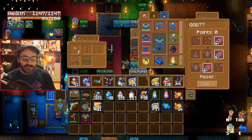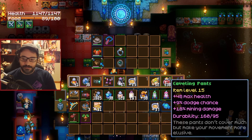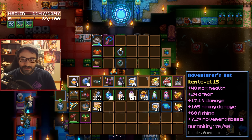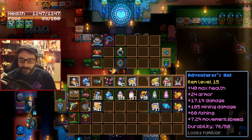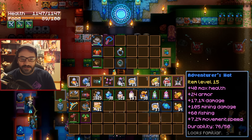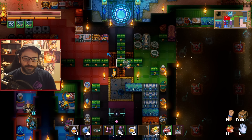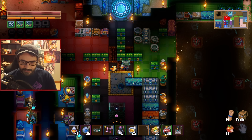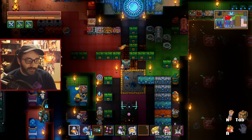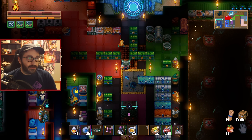If you drop one piece you could throw on something that helps with mining, such as cabling pants for 18 mining damage or the adventurer's hat for more base mining damage plus additional damage on top. You have a few options there. I chose to go with the full set because it looks kind of cool.